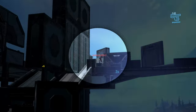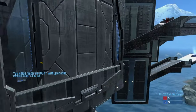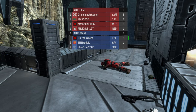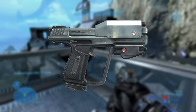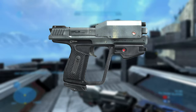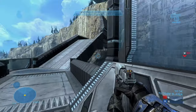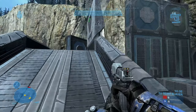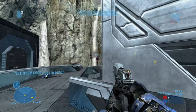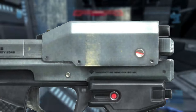The Magnum in Halo Reach is called the M6G and is a semi-automatic, recoil-operated, magazine-fed, large-caliber handgun. It is made by Mizraia Armory. The gun has a polymer grip along with a titanium alloy body and what looks like a nickel-plated finish to me. The pistol uses 12.7x40mm ammo and fires M225 SAP HE rounds, which stand for Semi-Armor-Piercing High-Explosive Rounds, from an 8-round magazine. In addition, the weapon is issued with a KFA-2 SmartLink optic.